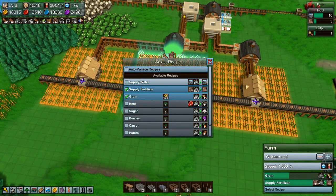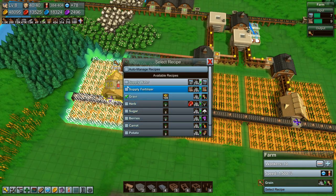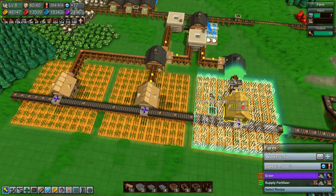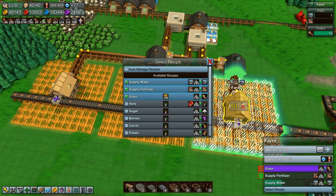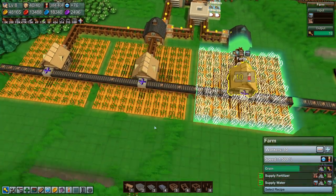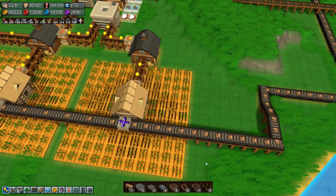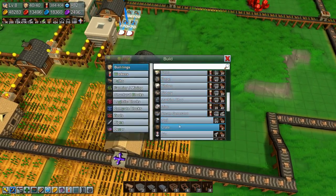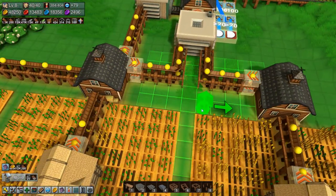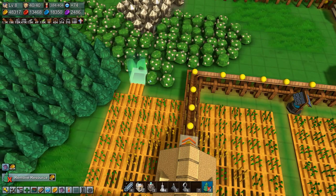We can see that stuff is getting fertilized now. Then we just need the water, which we're going to build some wells. If we stick a well in here, here, and there - there's some farmland that shouldn't be there. Copy you, copy you, stick you in there. Right, because then we can get stuff going out like this.